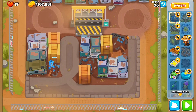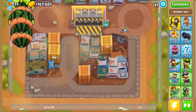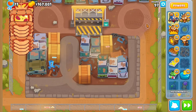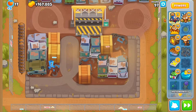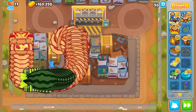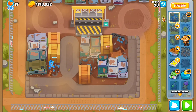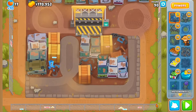I just noticed it takes 3 Super Monkey Storms now to break down the ZMG. For those who don't know, Super Monkey Storms do 2,000 damage each. 1, 2, 3, 4, 5 SMSs for the ZMG layer of round 97 — that's 8 total. And 6 will be exactly enough for round 98. I need 2 for round 99.